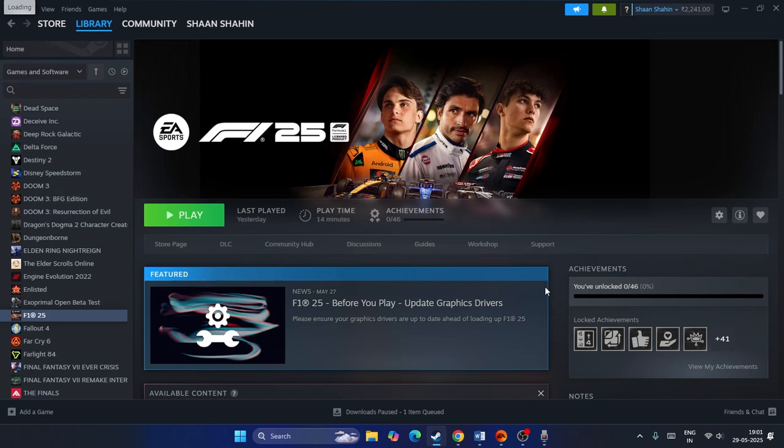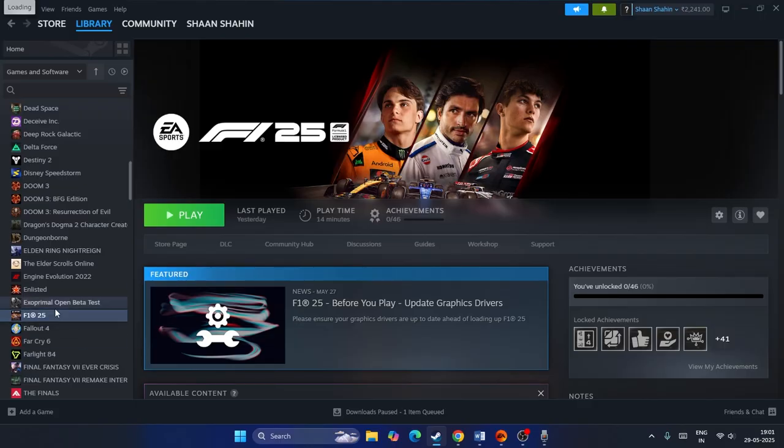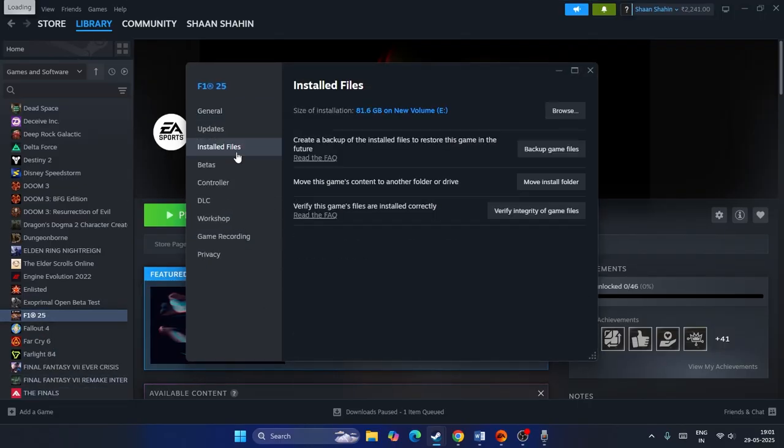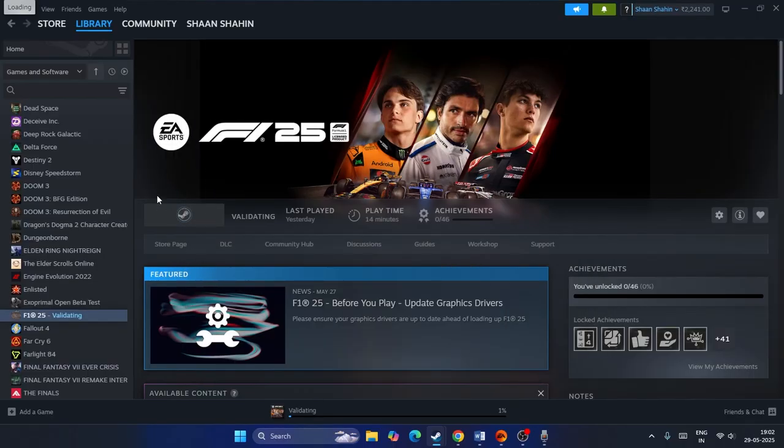The first step is to verify the game files. If you have the game on Steam, right-click the game, go to Properties, then Installed Files, and click 'Verify integrity of game files'. If you're on the EA app, go for Repair instead. This will cross-check every file and fix any corrupted or missing files. It will take a little time, so let it complete and then move to the next step.